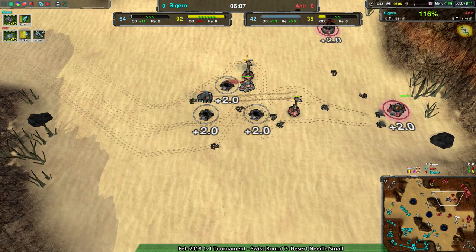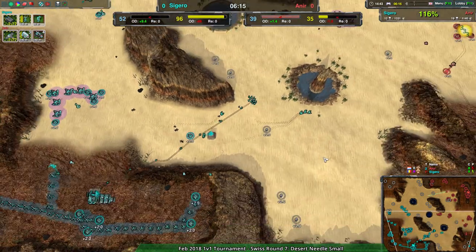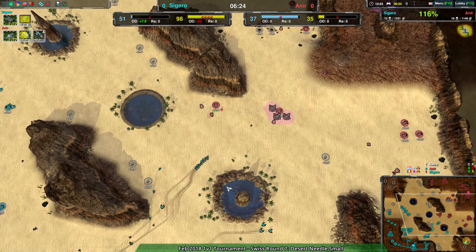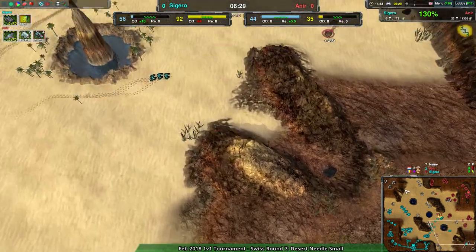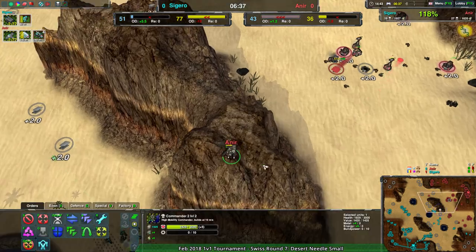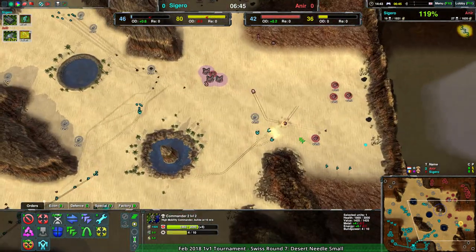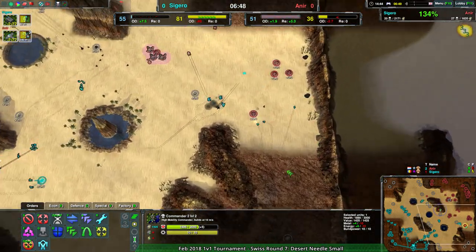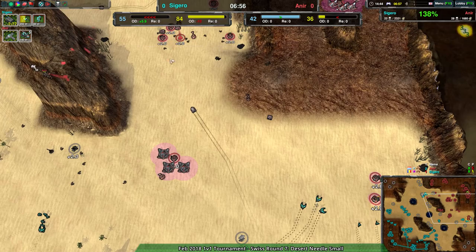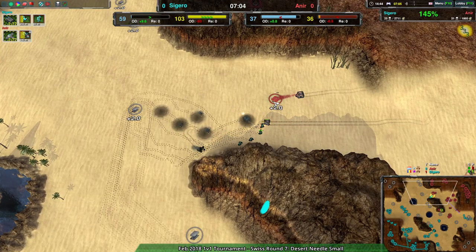Overall Together has eight glaives here which will deal some damage and might get rid of a mason, but the lotuses and fencers are making their lives miserable. Three metal extractors for eight glaives is not the best trade, especially with all the reclaim. But Together is so far ahead economically it's not a huge loss. The key is keeping the initiative - forcing Anir to respond rather than act. Together has forced Anir's commander up onto the hill and out of position, leaving the entire center of the map open.